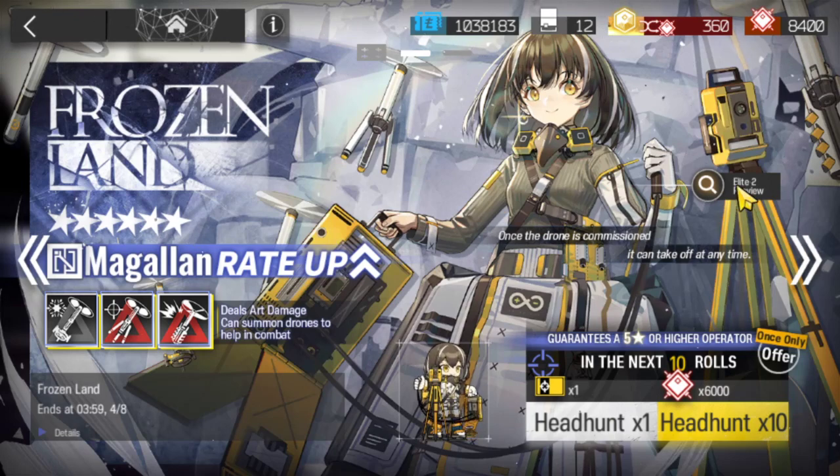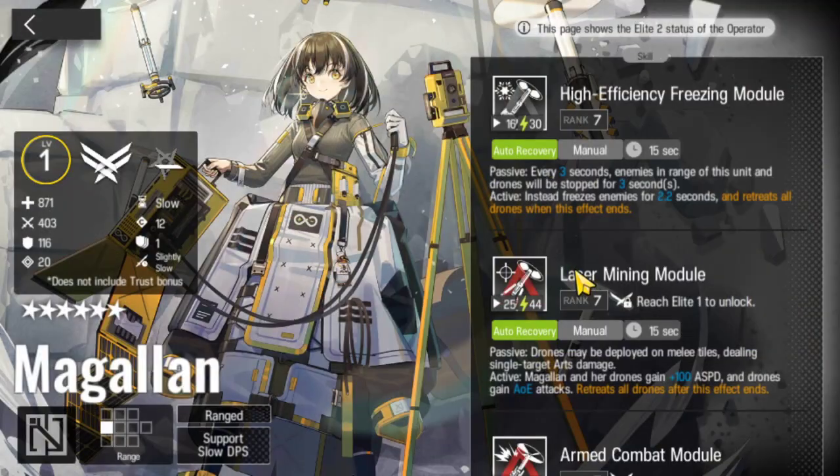Let's go for the Magalan banner. There she is. Let's check her out real quick. What does she say here? 'Once the drone is commissioned, it can take off at any time.' Deal arts damage. Can summon drones to help in combat. These are her Elite 2 stats. She costs only 12, but her summons are gonna cost the DP as well. Ranged support slow DPS. Good range. High efficiency freezing module. Every three seconds drones will be stopped for passive, and then it has an active as well. Freezes enemies for 2.2 seconds and retreats all drones when this effect ends.